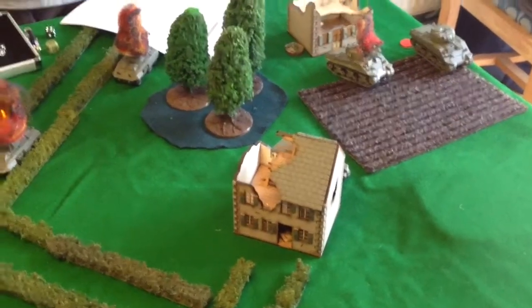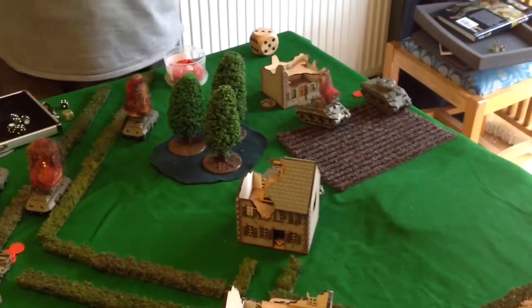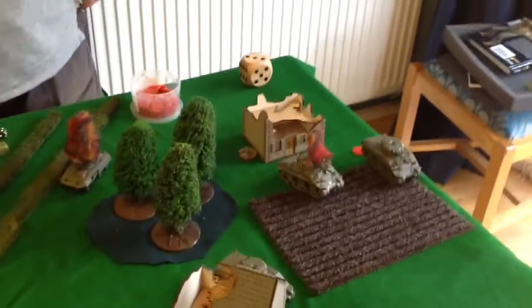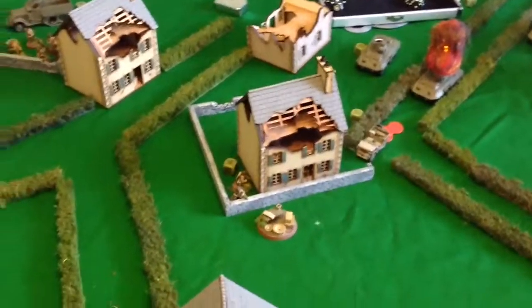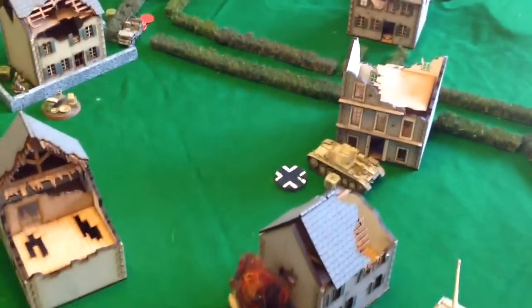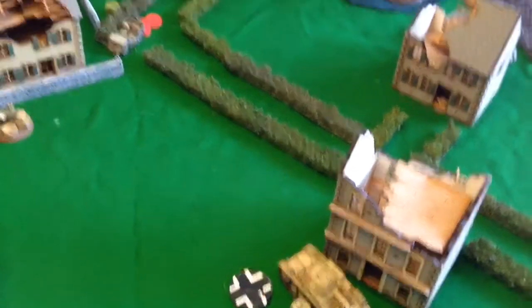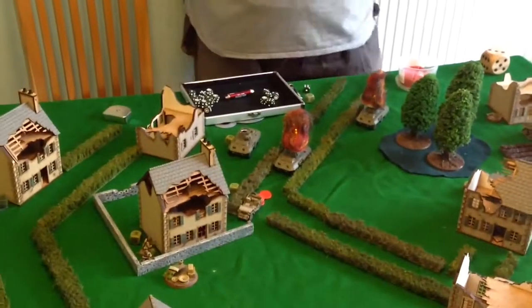End of turn three. Americans are under the cosh — one Sherman out, one immobilized, two Greyhounds out, one bazooka team gone. The bazooka team over here did cause the 8-rad at a previous turn. The Panzer II now has three pins on it. Moving to turn four.